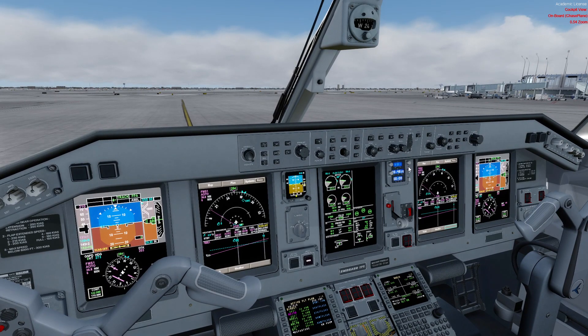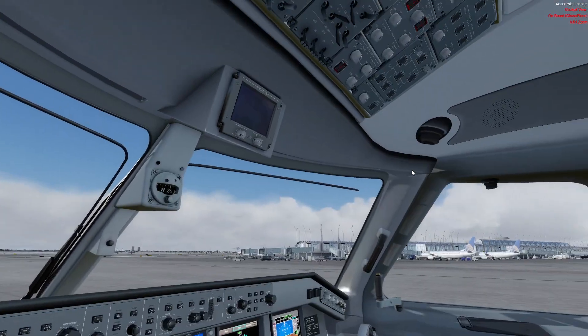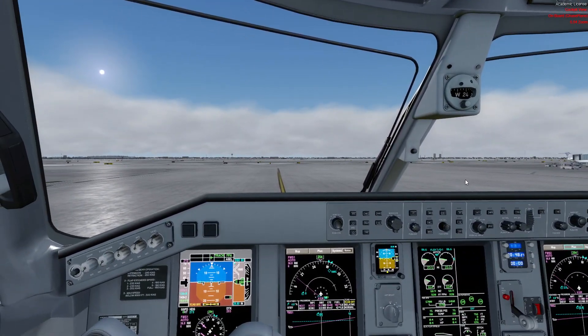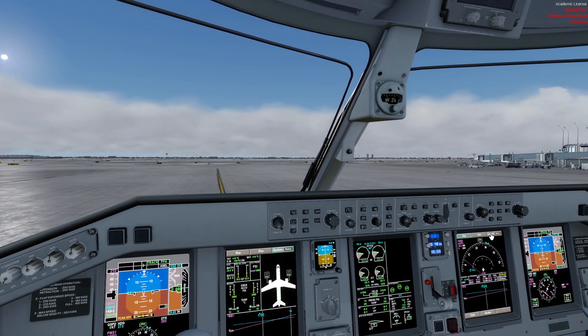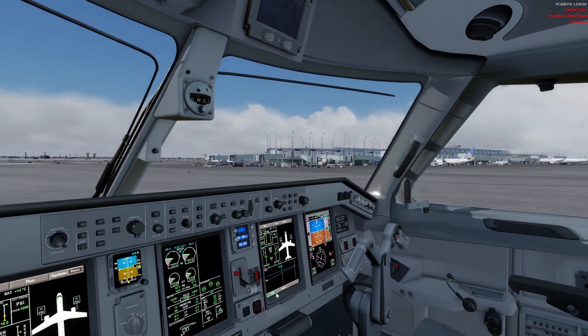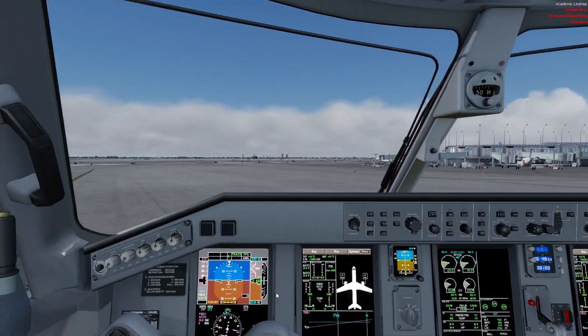Two minutes after landing, we have the option to shut down one engine and do a single-engine taxi. This mechanism doesn't work well in Flight Simulator, so we won't do that. We would typically switch the MFD to the systems status page because it helps us monitor brake temperatures while taxiing — usually after landing they're very hot and we don't want to overheat them. We are right next to the terminal, so I'm just going to turn 180 degrees and get back to gate Echo 5.